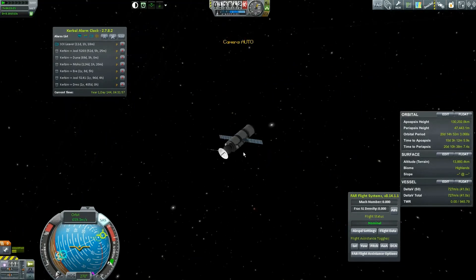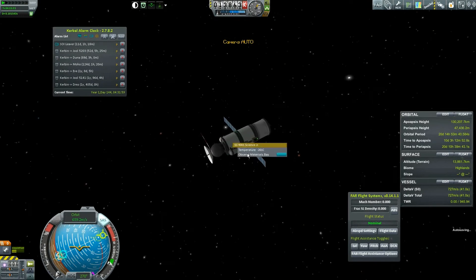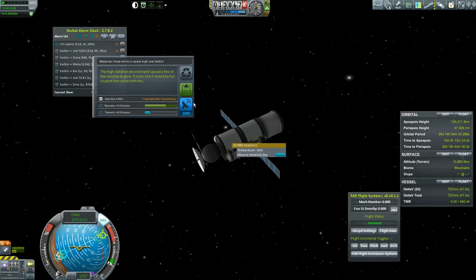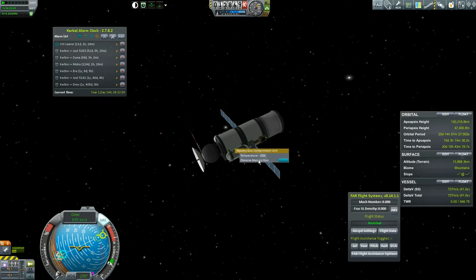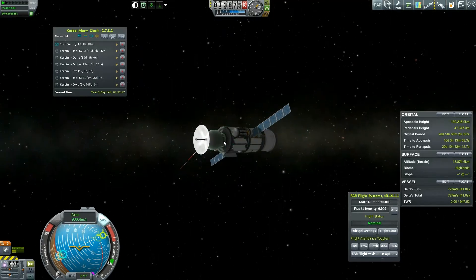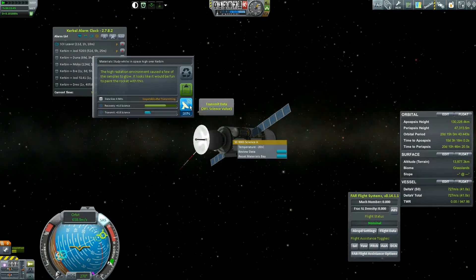Meanwhile, we've got some readings to take. We do have the option, so I'm going to keep this data — high over Kerbin — and do a goo reading high over Kerbin. I don't know why I'm keeping the data since I want to transmit it. Let's review this data and go ahead and transmit.